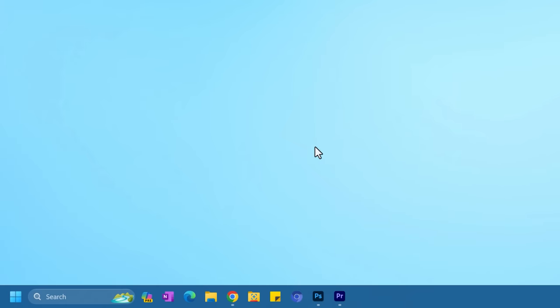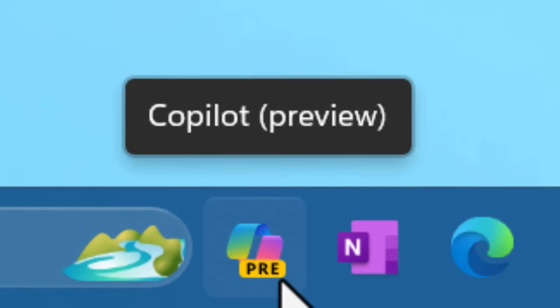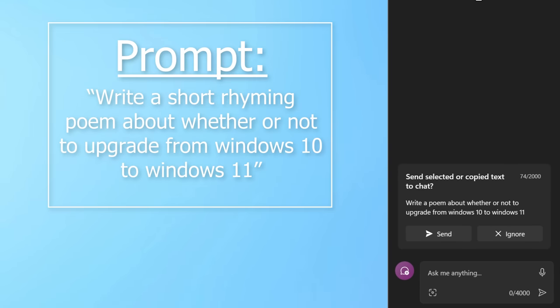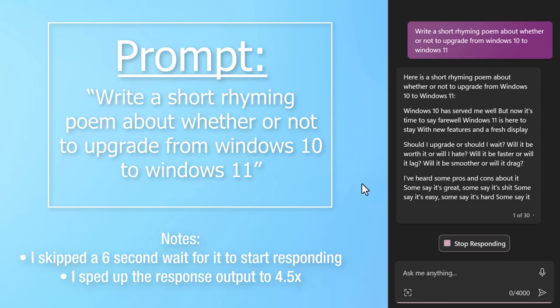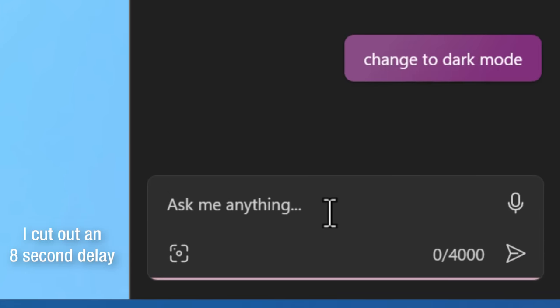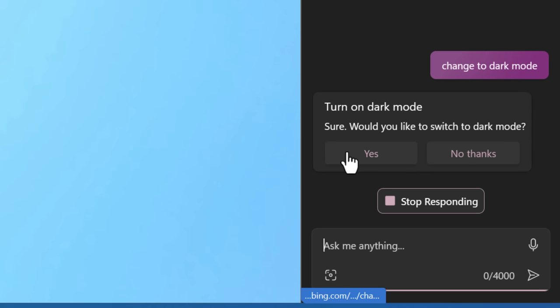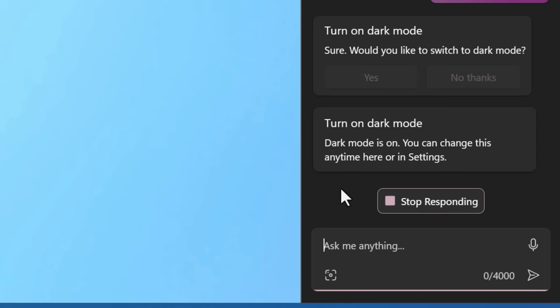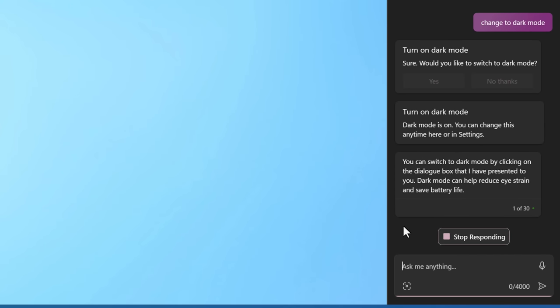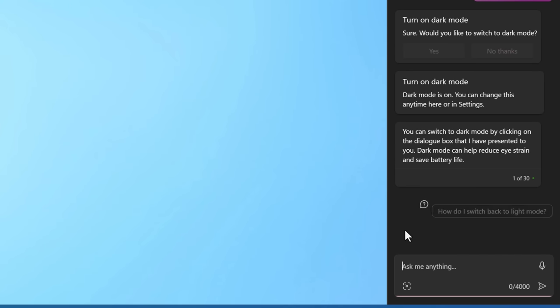We can start off with the feature being promoted the most by Microsoft, and that is the Co-pilot preview — the AI thing. Basically it's Bing chat, and you'll see a new icon in the taskbar. You can turn it off, but when you click it, you'll see the same thing as the Bing chat website. It uses GPT-4 on the back end and can do basic stuff like changing to dark mode, and it can apparently integrate into apps like Outlook to help with summarizing emails.